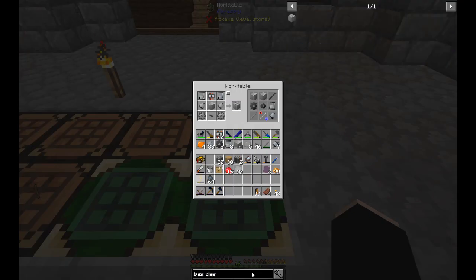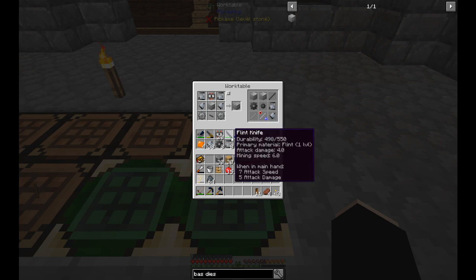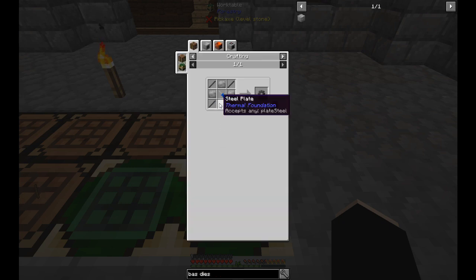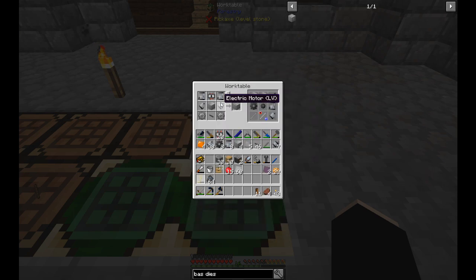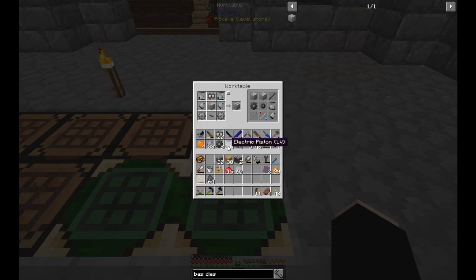I prepared all the parts - it took me about four and a half stacks of steel to make everything. I needed the hull, which is 9 steel, then the electric pistons which require 8 steel each, and I need two for each machine. The steel gear takes 8 each, so that's a stack on its own just for the 8 gears. These also require 3 plates, 4 plates and 2 rods - so another 6 each. It's a lot of steel, but I should be able to make four basic diesel generators.